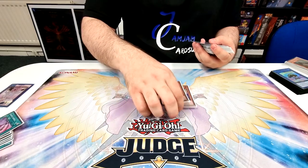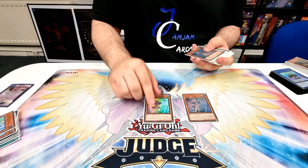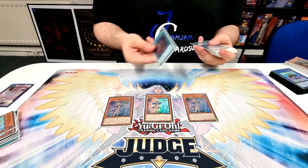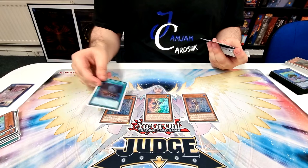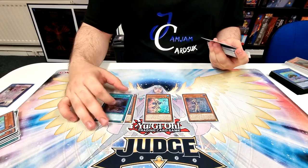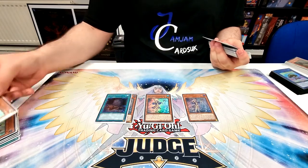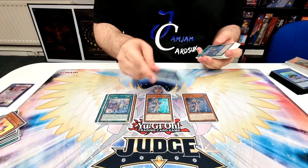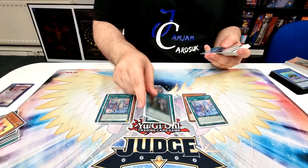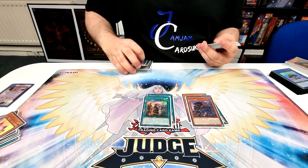We've got the adventure stuff which is pretty standard — three Enchantress plus Foolish Burial for another Enchantress. Sometimes you can also send Loki with Foolish Burial and then reborn it with Twin if you need to do that to get the combo going. And we've got three Rite of Aramesir, Fateful Adventure, Dracoback, and Gryphon — standard adventure package.